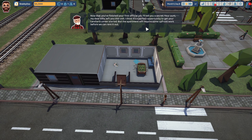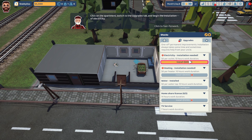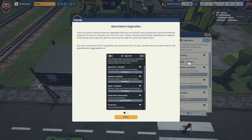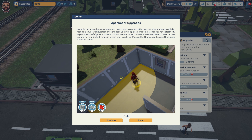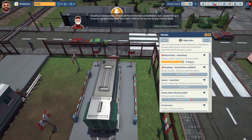The apartment will require some upfront work before we can rent it out. Click on the apartment, switch to the upgrades tab, and begin the installation of electricity. We only have 4,500. Apartment upgrades are quite a few permanent upgrades you can install in your properties — includes electricity, heating, and water. Once you have electricity you'll also have to install actual power outlets.